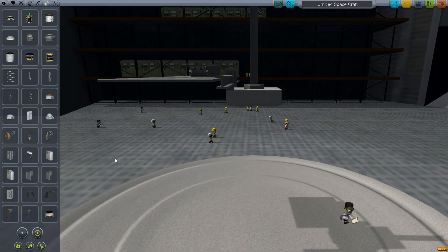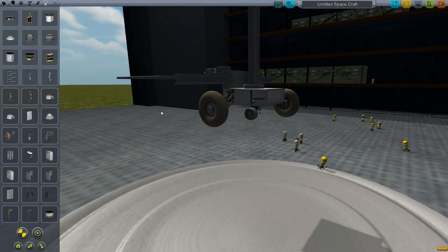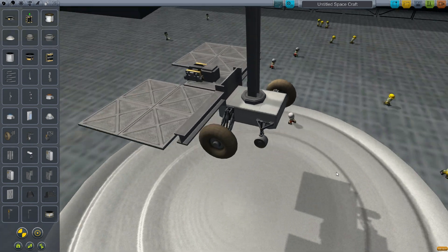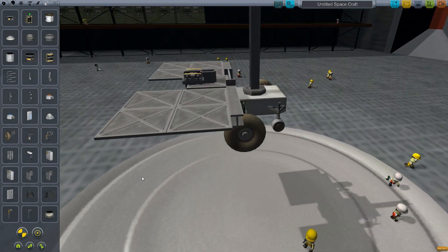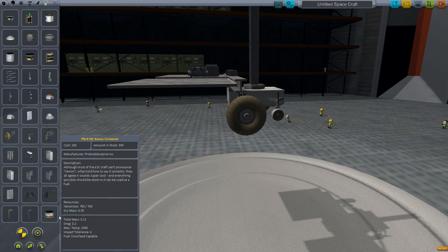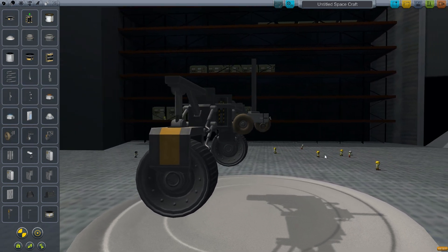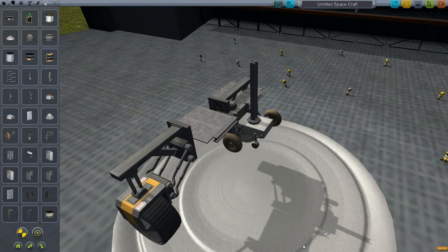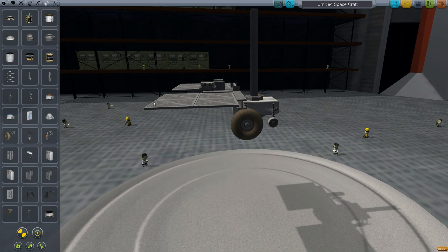Now to the rover wheels. First off, we have the little probe wheels — these are the smallest. Then we've got the buggy type wheels. Something's a bit screwed up in my game right now with the symmetry, but I'm just gonna roll with it. And then we have the large — I don't even know what you would call these — gigantic beast wheels that are based off of the mobile platforms, the ones that actually bring the rockets onto the launch pad. These are huge. That's pretty much it for the parts.